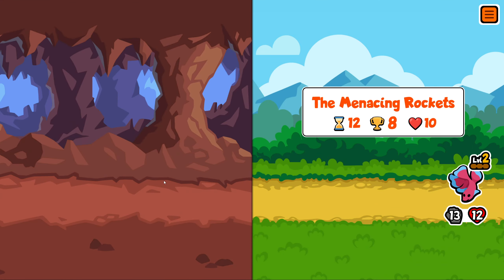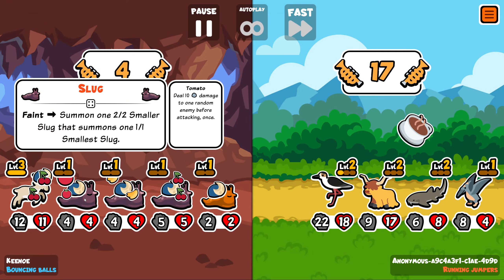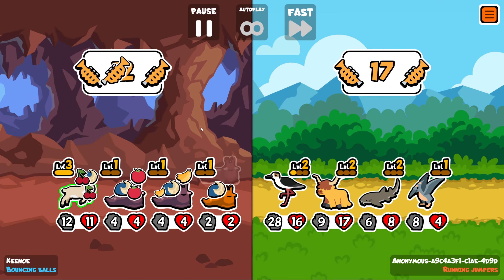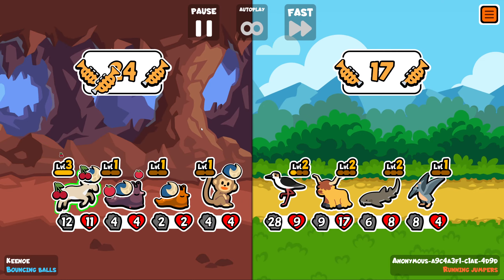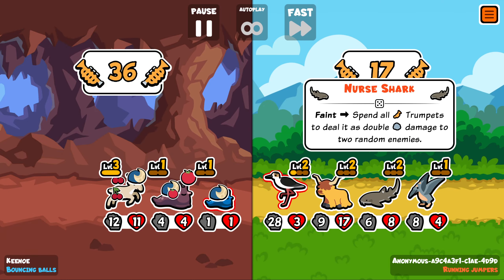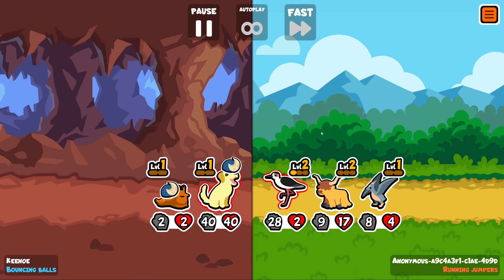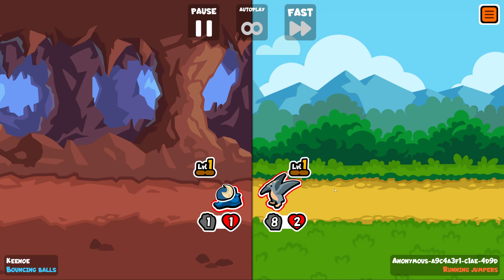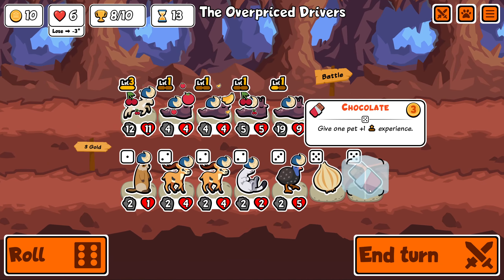Tomato — deal 10 damage to one random enemy before attacking once. So it's actually probably better to leave it further forward. I'm actually kind of worried. Is this team going to kill me? It might. Okay. It does. Oh, god. What HP? It was so close. Okay, but we only lost 1 HP for that, so that's also not too bad.